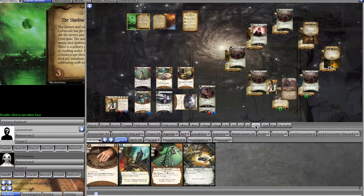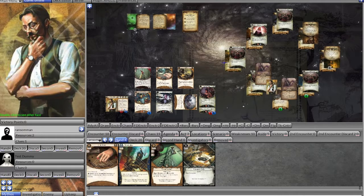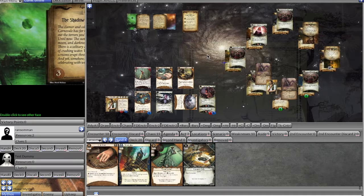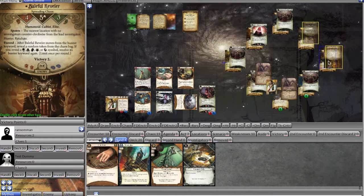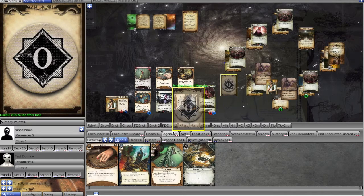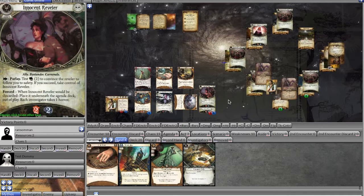Our first encounter card is another Acrid Miasma — placed on the next location, willpower two test, failure causes one damage and one horror or Hunter keyword activation. We realize we skipped the enemy phase — the Baleful Reveler's Hunter keyword triggers, but no special token is revealed, so he just stays there. Back to our regular turn: we spend a clue to reveal the masked carnival goer, and it's an innocent reveler, so we can safely flip it over.